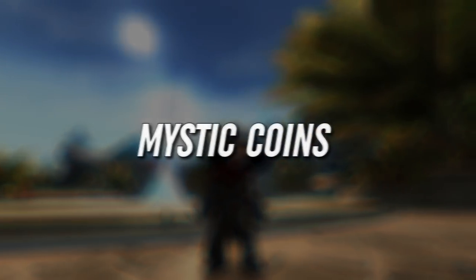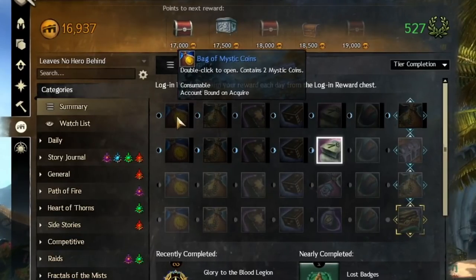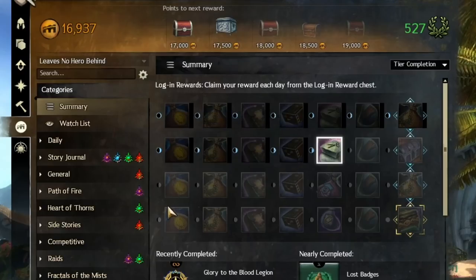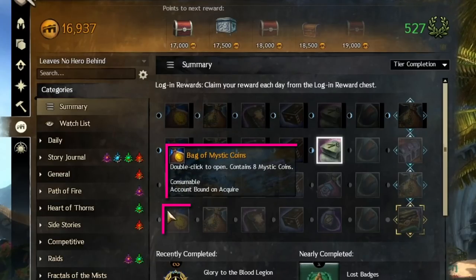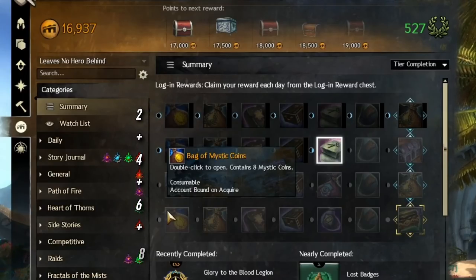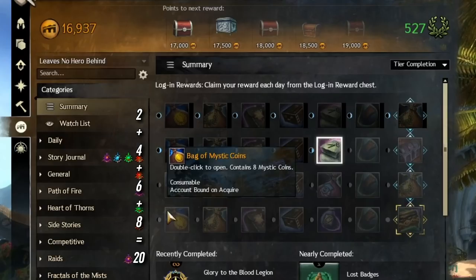Let's start with the Mystic Coin. You earn Mystic Coins from daily login rewards. You will get a total of 20 coins per month if you log in once a day. This means if you have alt accounts and log into those once a day as well and do nothing else, they will also generate 20 coins per month, which you can then mail to your main account.